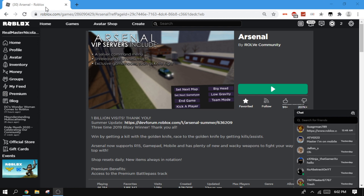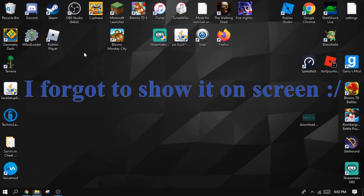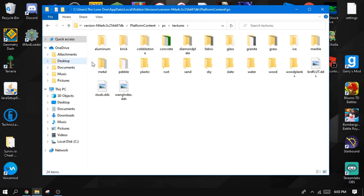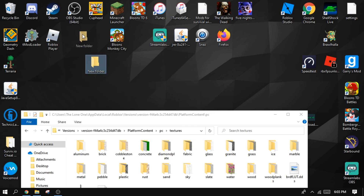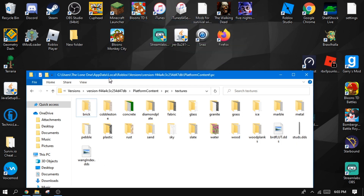Tip number three is to remove textures. Click the minimize button and go to where it says Roblox, right-click it, and go to 'Open file location.' Then select 'PlatformContent,' double-click it, then 'pc,' then 'textures' — here are all the textures. You can use medium icons to see what textures you want to get rid of. Right-click and create a new folder so you can keep the textures in a separate folder just in case you want them back.